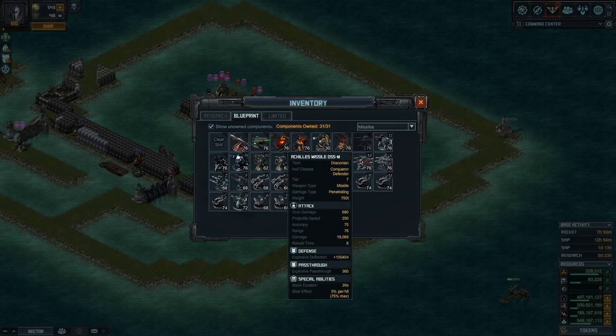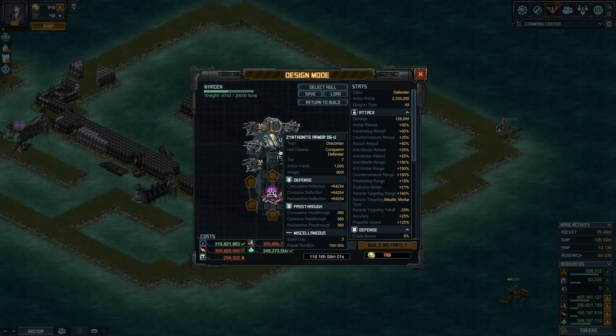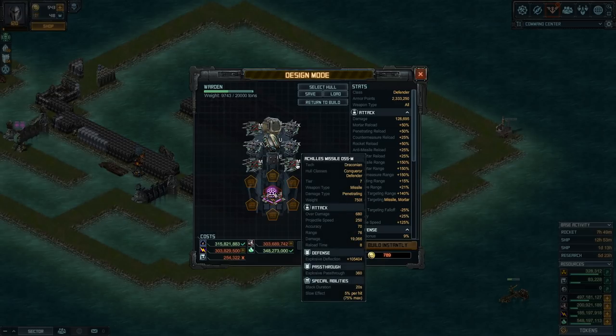There's also a new missile: the D55M, same range as the D55X. This one does less damage, is a bit slower to reload, and doesn't have any flak evasion, but it has a slowdown property — up to 75% slow on the enemy. So one option instead of having the lockdown rocket is just using this missile to slow the enemy down. You can mix and match however you want — all of one, some of each — it's really up to you.